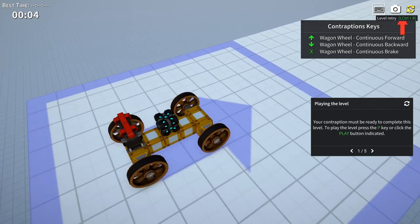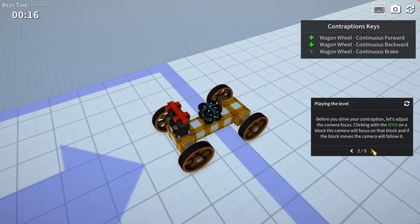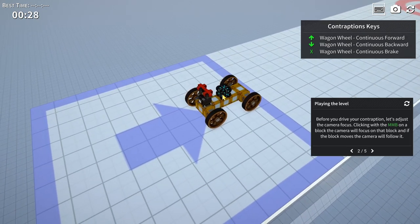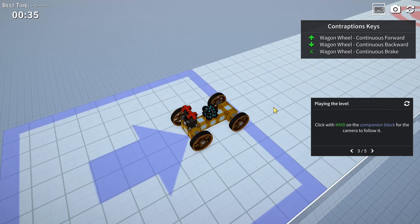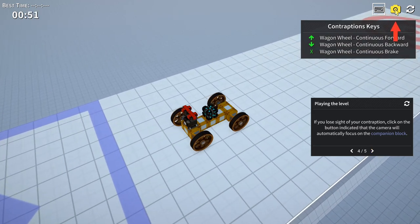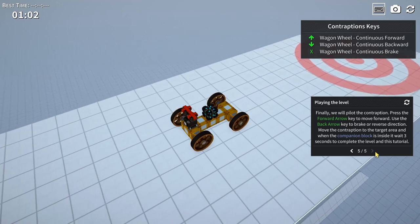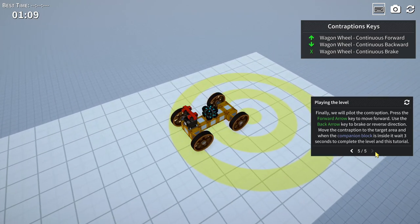You do have to use the arrow keys - W, A, S, D just moves the camera. You can click with the middle mouse on any block to focus the camera on it and follow it. If you lose sight of your contraption, click the button to automatically focus on the companion block. Press the forward arrow to move forwards, back arrow to brake or reverse. Move the contraption to the target area and wait three seconds to complete the level.